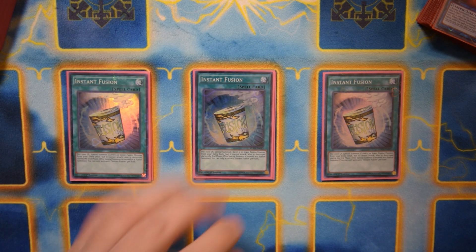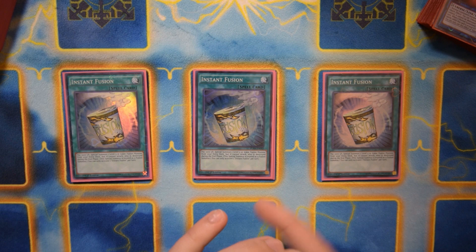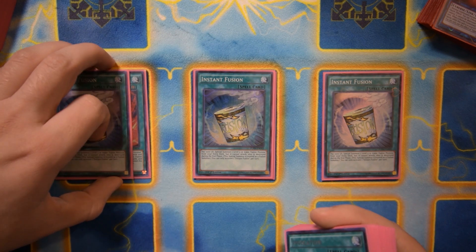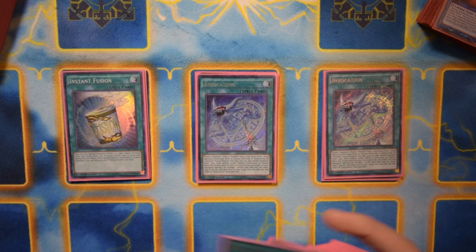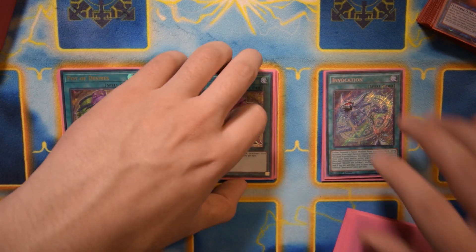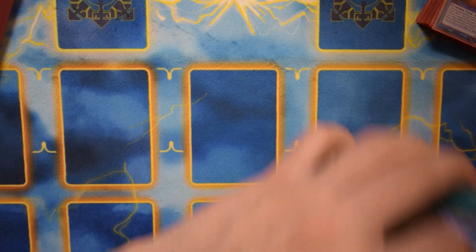We have three Instant Fusion — this card is really handy going either first or second. Going first you can Instant Fusion out any of your targets and use that as an opportunity to create a column for yourself. Going second you can summon cards that bait out your opponent's negations, like Thousand Eyes Restrict and Invoke Raging. Two Invocation — I don't want to play three as that bricks a lot; there are many times you have multiple Alistairs and a Magical Meltdown and so many ways to get to this card already. Two Pot of Desires — I still really like this card in the deck as it can fix your hand when trying to go second or first.